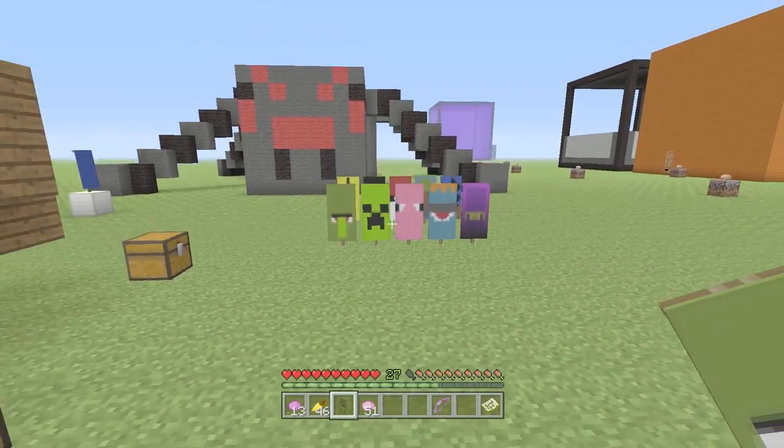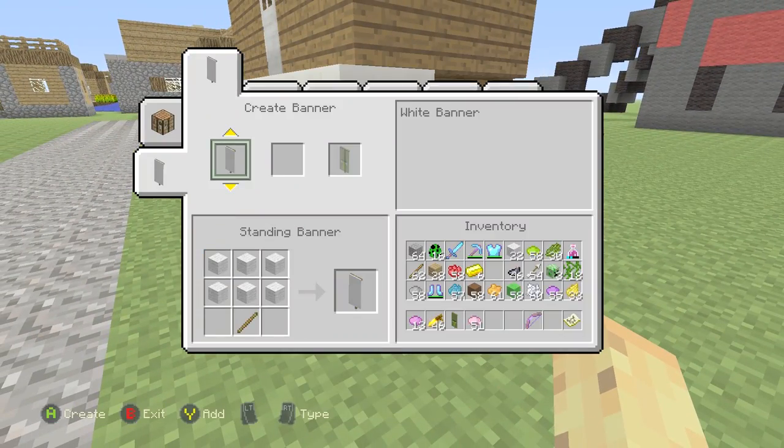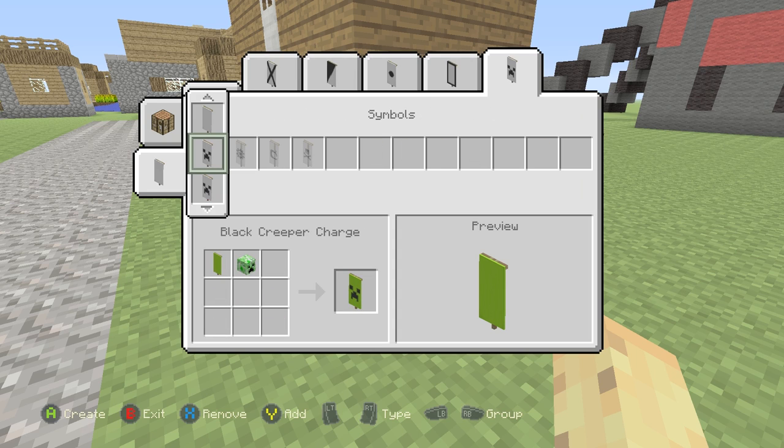Let's move on to the second banner, which is the creeper banner. The creeper banner is one that's incredibly easy to make, and if you know your banners you might be wondering why this is even a tutorial. But I think it's a cool one to go through because it's one you might miss as being quite easy. You start with a green banner - lime green because obviously the creeper is a very strong green color. And then all you want to do is bring yourself a creeper head and add it on like that - boom, that's simple. You've got yourself the creeper.